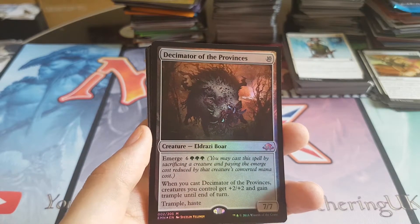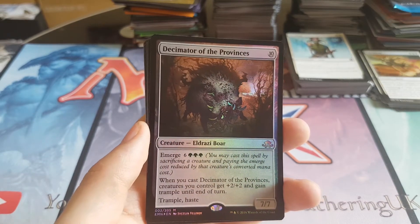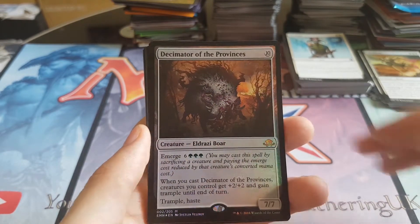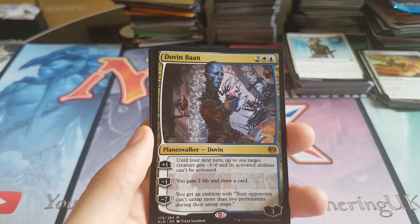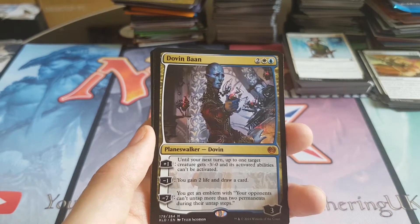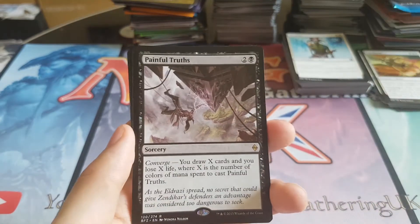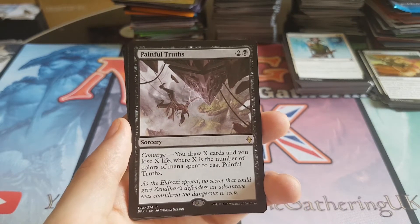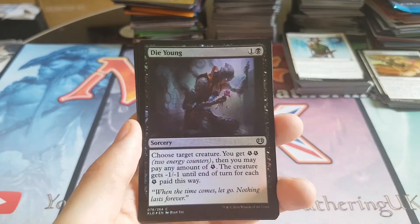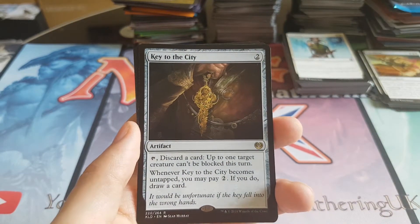I've got one in my box and I think this is my promo from a pre-release kit as well. We've got Dovin Baan — that pack was nuts: a mythic, a foil mythic, and a Desolation Twin. Dovin Baan, unfortunately, sees zero play and isn't worth much, but he's a planeswalker so he's worth a few bucks. Painful Truths, foil Die Young, Key to the City.